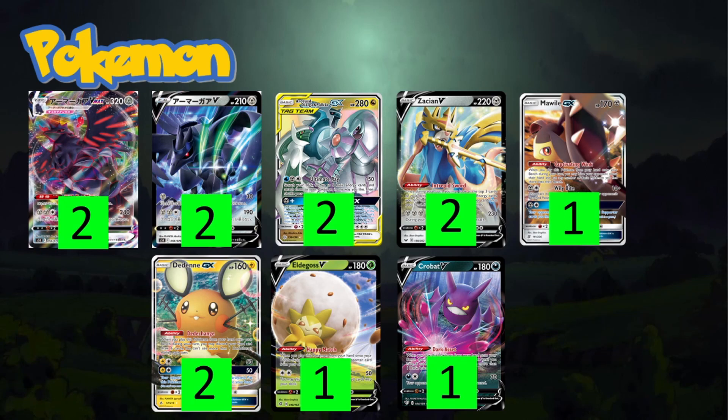Now that we've explained why Corviknight, let's get into the actual deck profile. We're playing a 2-2 line of Corviknight V into Corviknight VMAX, plus the standard two ADP GX. We're still playing two Zacian in the deck — Zacian is still a good card for Intrepid Sword to draw cards, and it can power itself up.